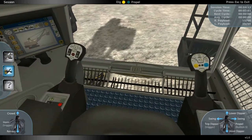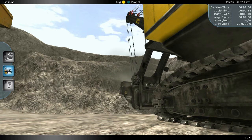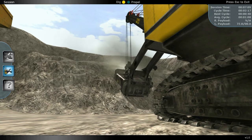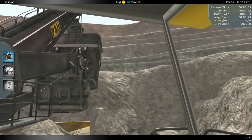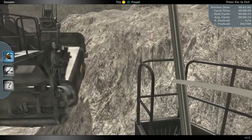Using a pair of dual joysticks, operators can propel and dig with the shovel by hoisting, lowering, crowding, retracting, and all of the other real-world functions that the shovel can perform. Feedback from experienced shovel operators has been incorporated to make the feel of the simulated actions mirror the real-world equipment as closely as possible.